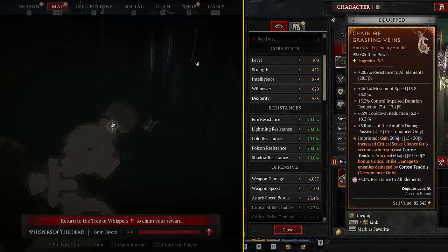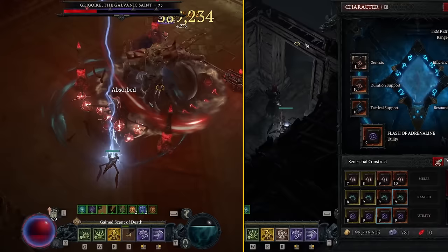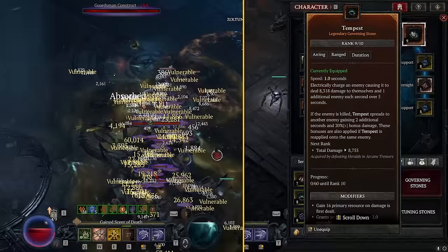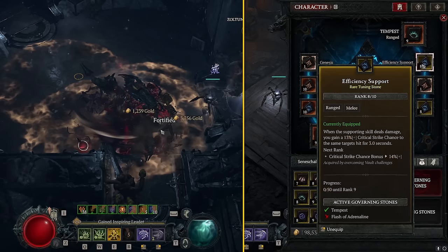Let's talk about the Construct, one of the most important pieces of the build. We're running the Genesis, Duration Support, Tactical Support, Flash of Adrenaline combo — this gives 100% uptime on 50% damage, so these four powers combined are essentially a 50% damage increase. It's pretty much required in every build. We're also running Tempest, which has a 1-second cooldown so it casts every single second, and it's ranged so he doesn't have to move — fastest casting skill. Importantly, he's going to give us crit chance against everything he tags, and combined with Aspect of Grasping Veins and everything else, we should be near 100% crit chance — especially when Bone Storm is up.